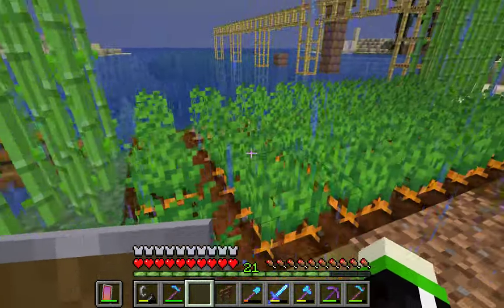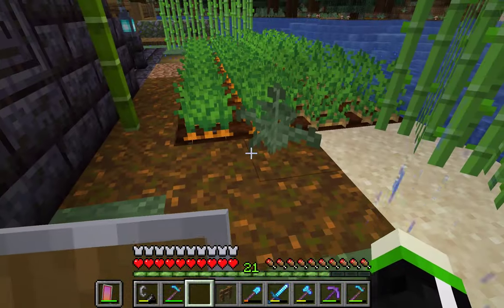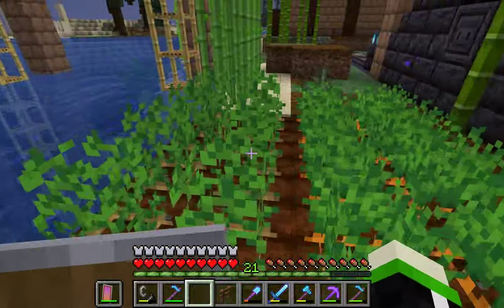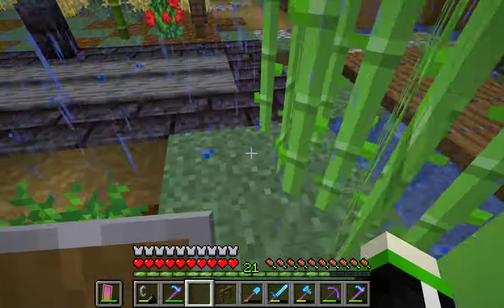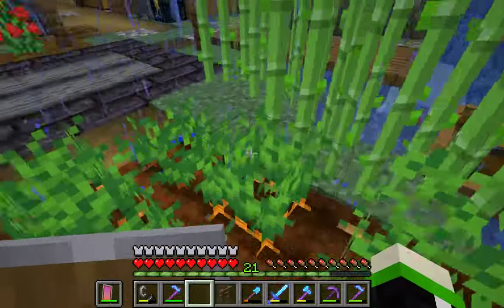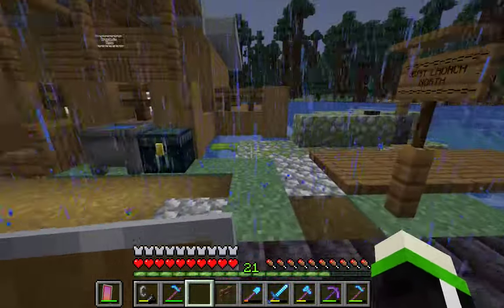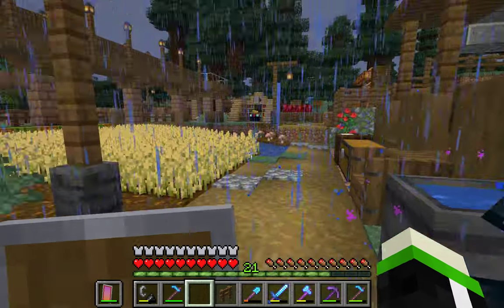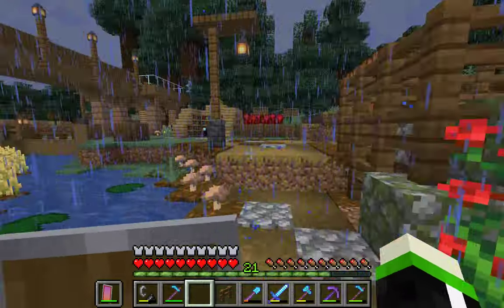Here is an off-camera built carrot and potato farm. Originally it was just potatoes. This is my first time commentating, so it's going to be a little weird. This was built later on because I needed a place to farm these things. This under chest is pretty cool, and you can see I've got a nice little inventory. We have a lot of those under chests in this world.